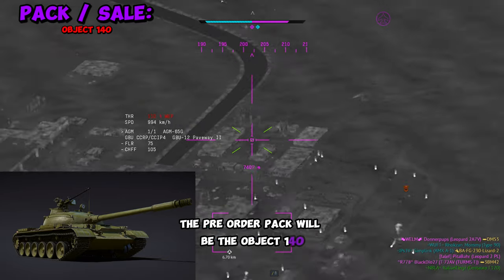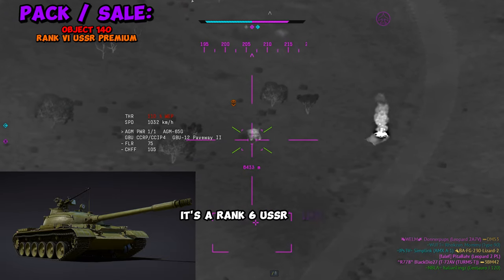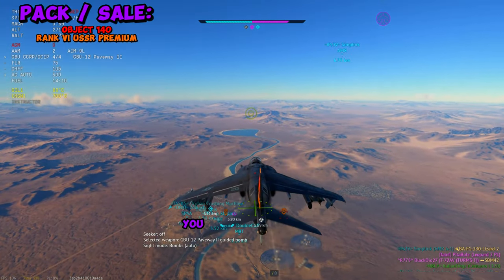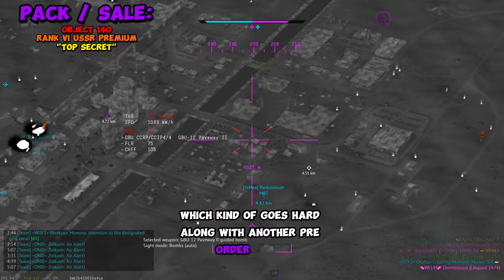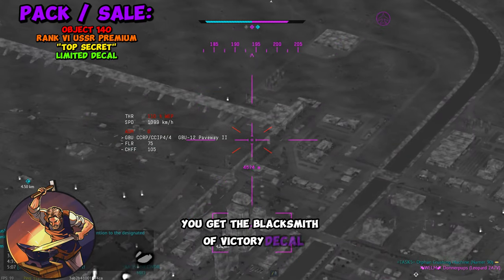The pre-order pack will be the Object 140, a rank 6 USSR tank. If you do decide to pre-order it, you can get the unique title 'Top Secret,' which kind of goes hard, along with another pre-order bonus to get the Blacksmith of Victory decal.